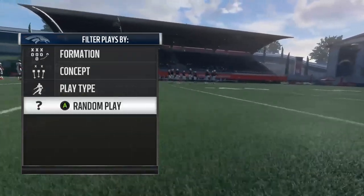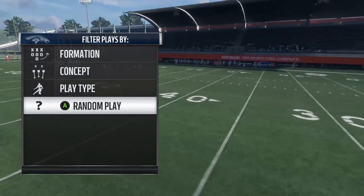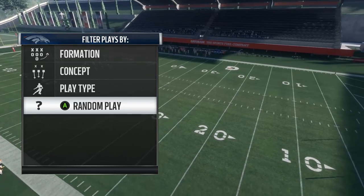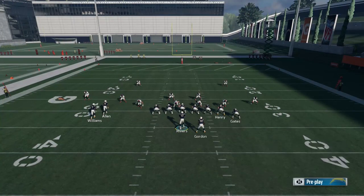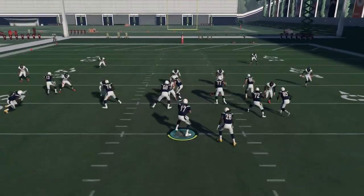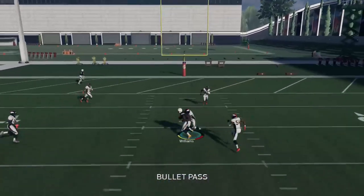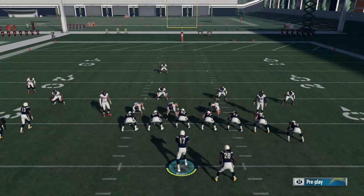We're going to pick any random defense. Just to let you know, this is on All Madden difficulty — I want to point that out before we even get into the video. It's also against the Denver Broncos defense. You guys know the Denver Broncos have probably the best secondary in the game. They also have a really good pass rush. So now what we're going to do is we're going to take B and put him on a block. And then we're going to take Y and put him on a streak.